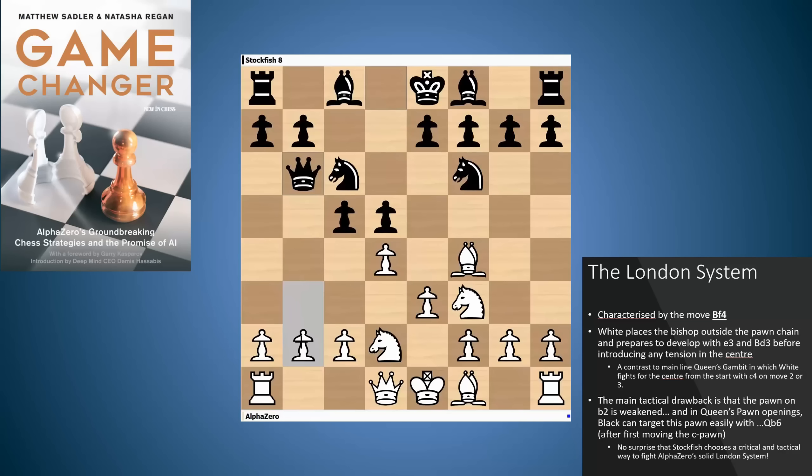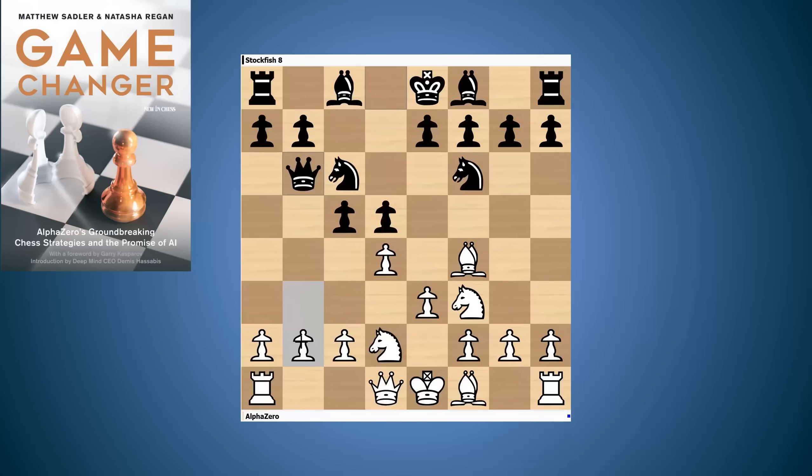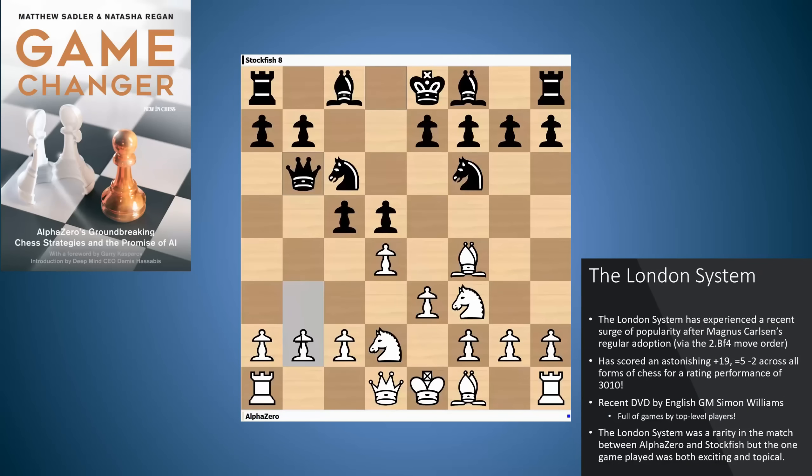The London system is quite trendy at the moment and experienced a surge in popularity because world champion Magnus Carlsen has started adopting it regularly. He does it via the d4, d5, Bf4 move order, and he's done amazingly well with it — scoring an astonishing 19 wins, five draws, and only two losses across all forms of chess, for a performance rating of 3,010 with the London system.